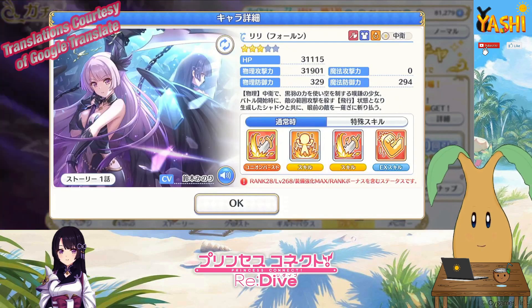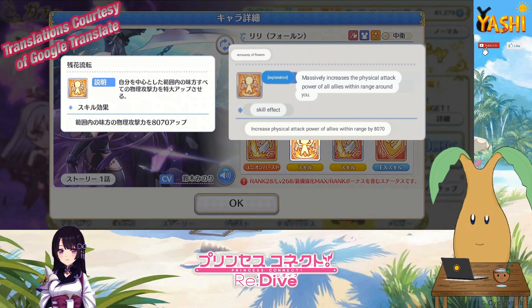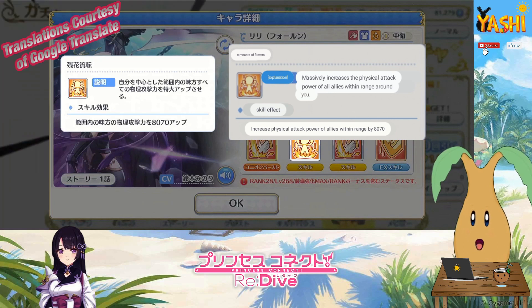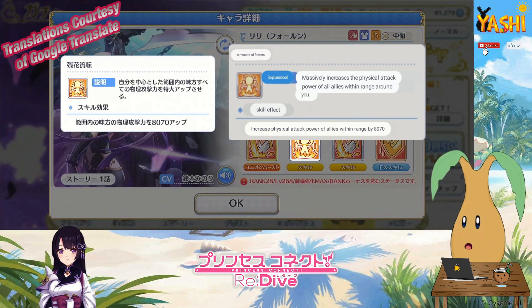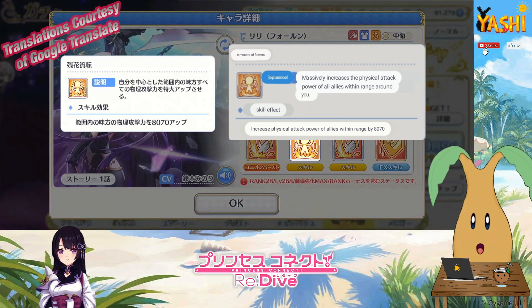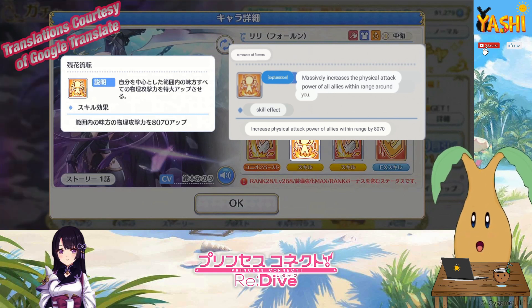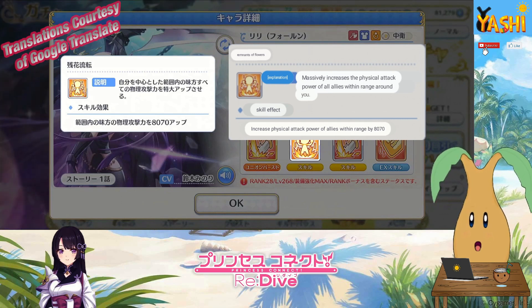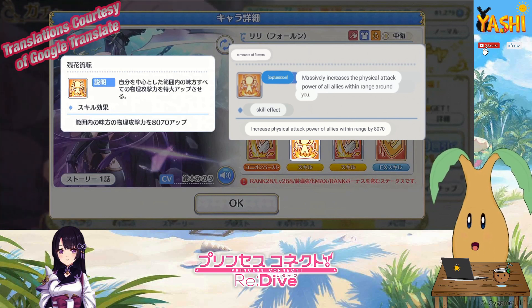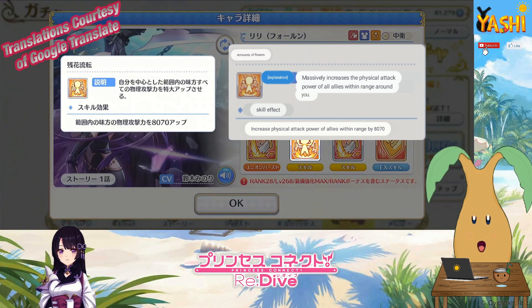Her Skill 1 is Remnants of Flowers, which massively increases the physical attack power of all allies in range — which sounds rather good. She is going to be buffing everybody around her. Since Lily sits in the mid range, this physical attack power buff will probably hit most of the characters you'd want — physical damage dealers up front, several archers in the rear — and being a mid range character, there's a good chance it will hit a lot of your physical damage dealing units.